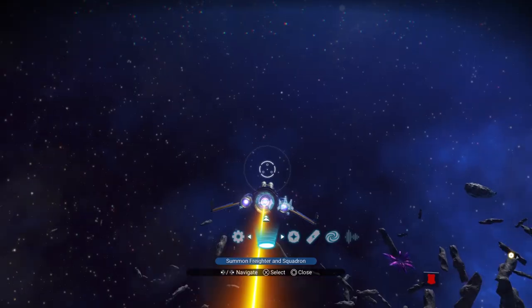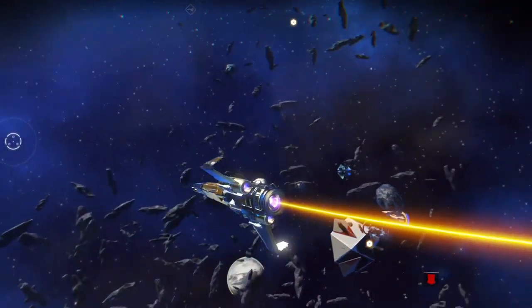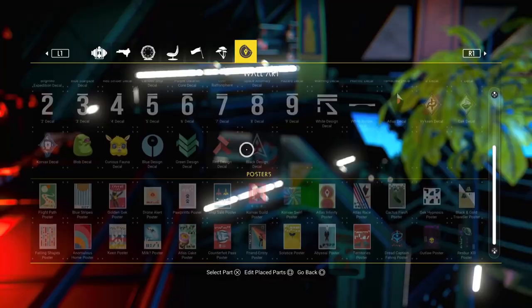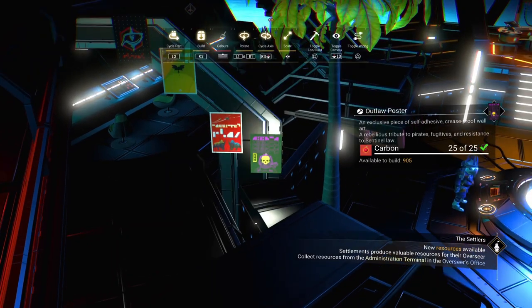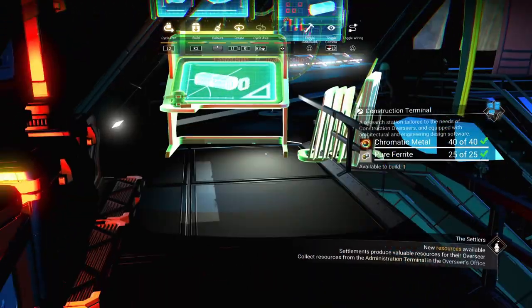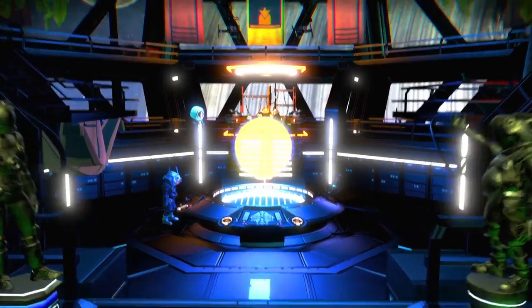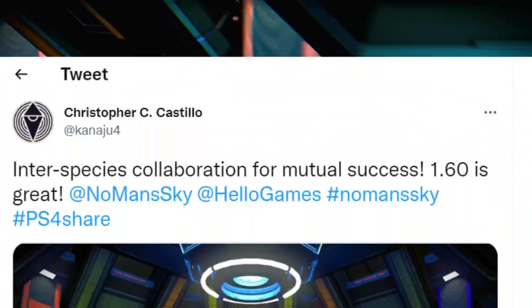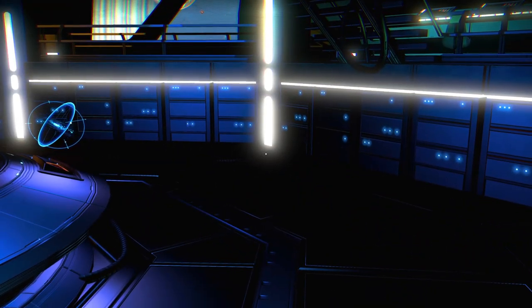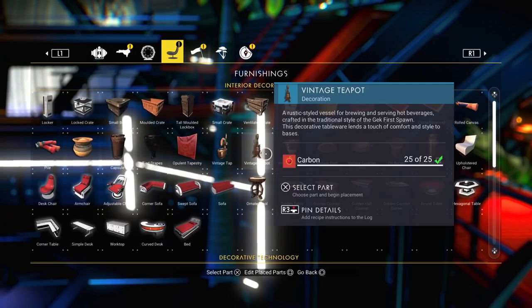Number three: freighter bridge customization. Everyone knows you can customize your freighter from bow to stern, inside and out, to a limited extent — but not many people know that you can also customize the bridge. You can add posters, plants, and practically anything else you could normally build on your freighter, including base NPCs. So if you really wanted to fill out your bridge with interactive crew members, you can. I personally added these statues back in 2018, as seen in this vintage tweet, and the trees later — though you may not be able to place objects on the lower bridge nowadays. Still, it's a cool feature that I don't see too many players taking advantage of, probably because it isn't explicitly stated that you can.